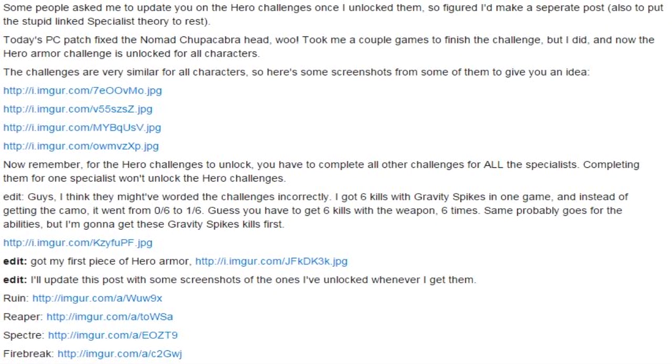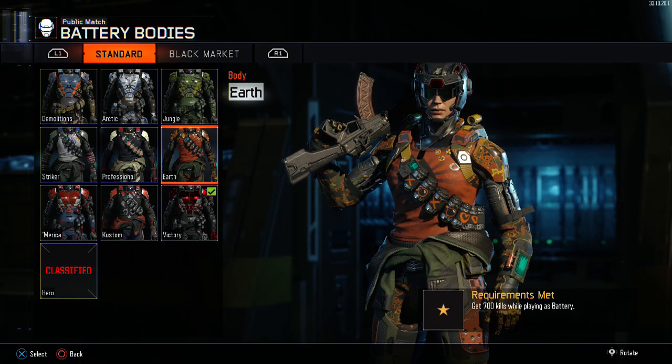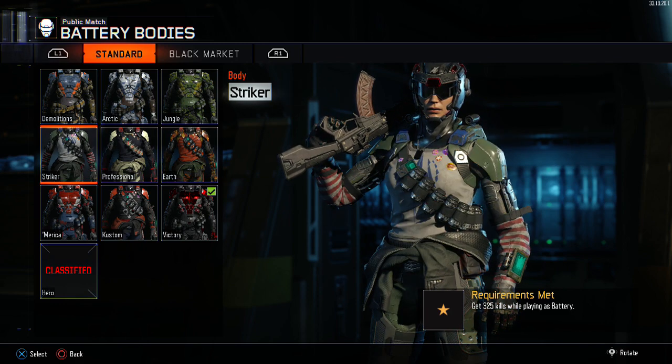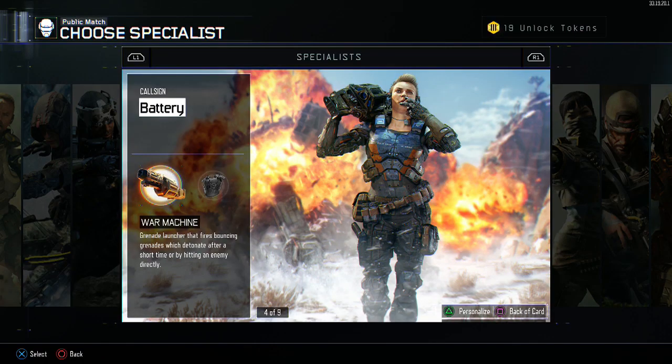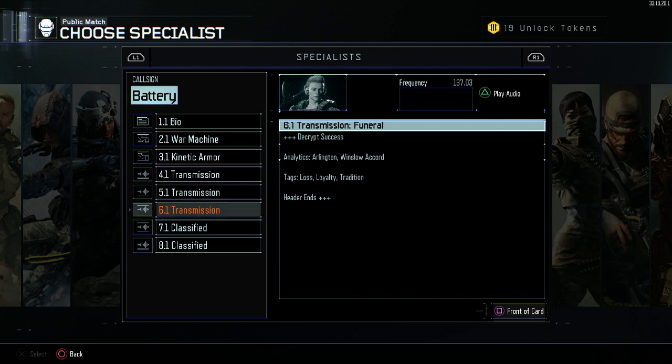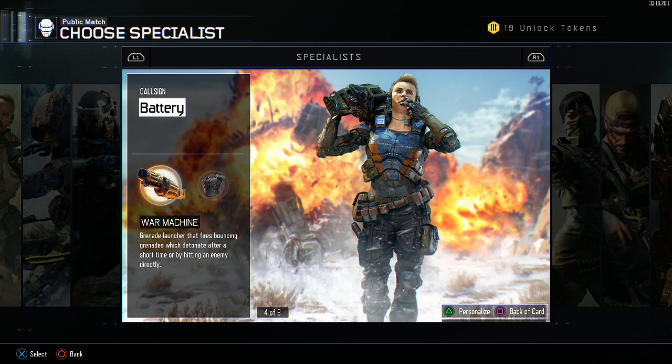The article says: 'Some people asked me to update on the hero challenges once I unlocked them, so I figured I'd make a separate post to put the link specialist theory to rest.' If you guys don't know what the link specialist theory is, a lot of people think you have to unlock gear for a certain group of characters — for example, Battery, Prophet, and Outrider might all be linked. People get this idea from looking on the back of the card and listening to the transmissions, where specialists mention other specialists. Like Rune mentioning Spectra or Firebreak. That's what he's addressing.